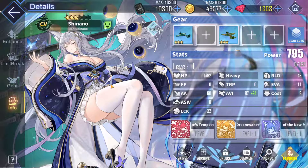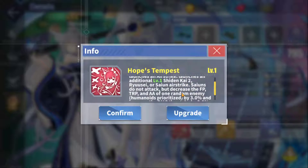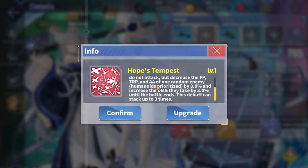Let's take a look at what makes her worthy. We've got Hopes Tempest — three seconds after the battle starts, launches a saiyan recon flight. When this ship launches an airstrike, it launches an additional level one guided saiyan airstrike. Saiyans do not attack but decrease the firepower, torpedo, and anti-air of one random enemy, prioritized by three percent, and increases the damage they take by three percent.